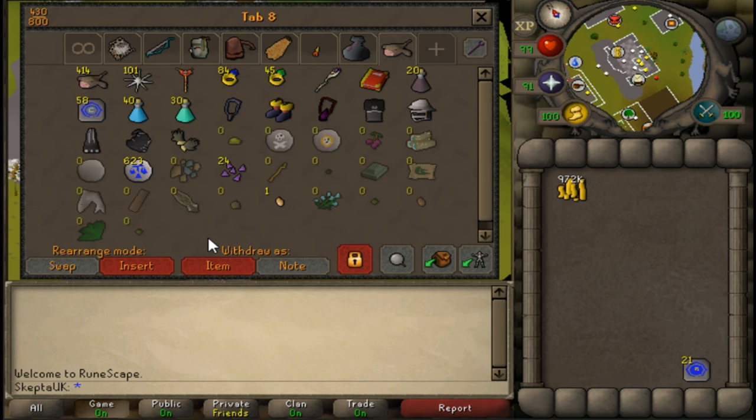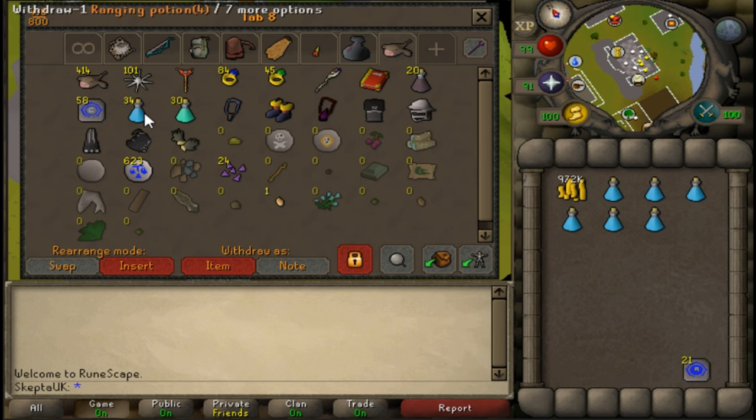So there are a couple of items you can bring with you, because we're going to be selling items to people that kill Wyverns. You might say this sounds garbage, but I'll show you how insanely profitable this is — you make bank off this. What I usually bring is a couple of range pots.